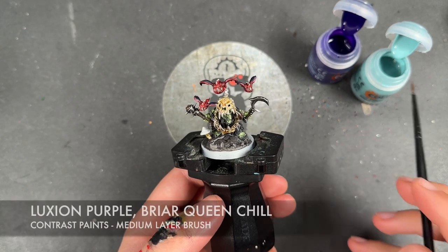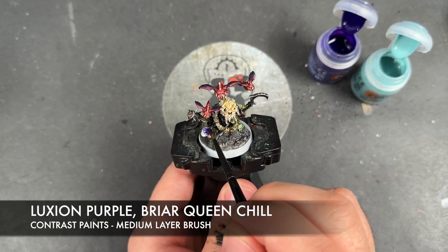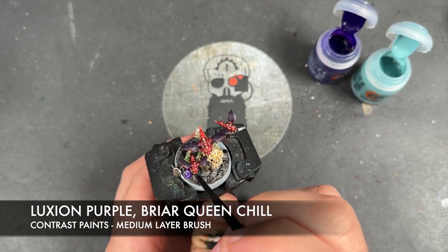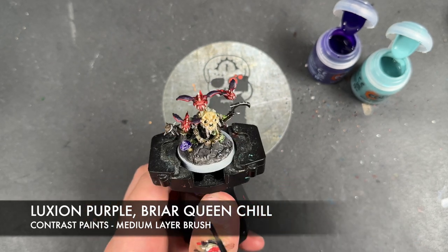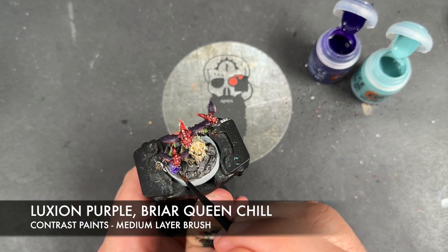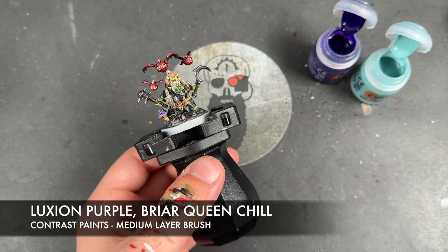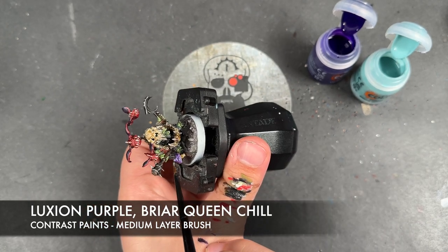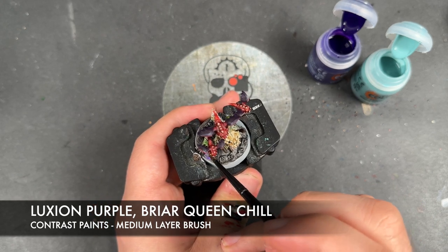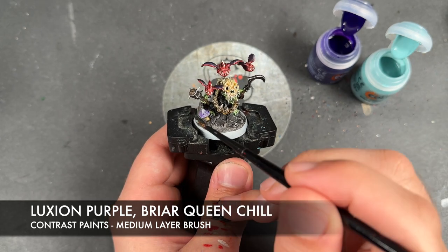Next up, we're going to take Luxion Purple and Briar Queen Chill and apply these over the top of the mushroom or toadstool cap. We'll start with the Luxion Purple, getting it all over. I'm actually a little bit heavy there with the paint, so I'm going to come in with a clean dry brush and just take some of that off. Then take a little bit of Briar Queen Chill and apply towards the top of the mushroom.